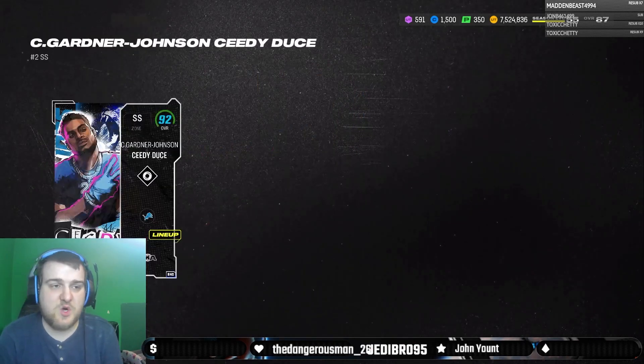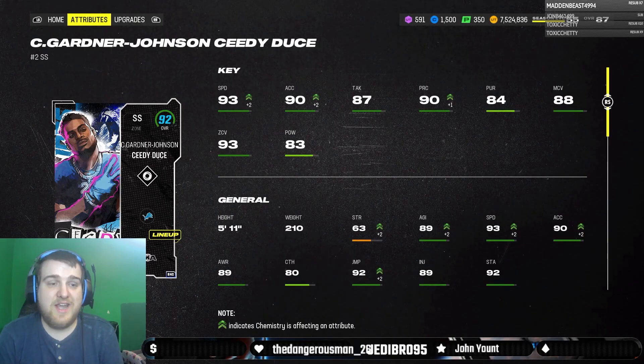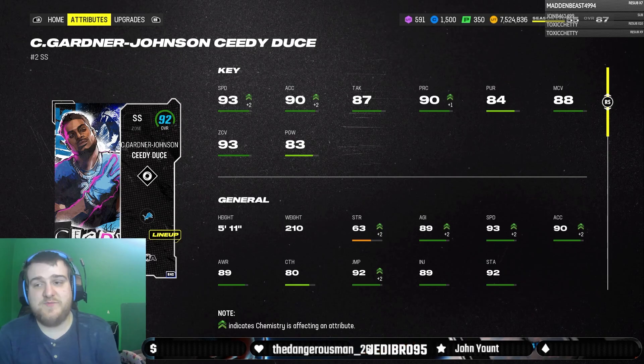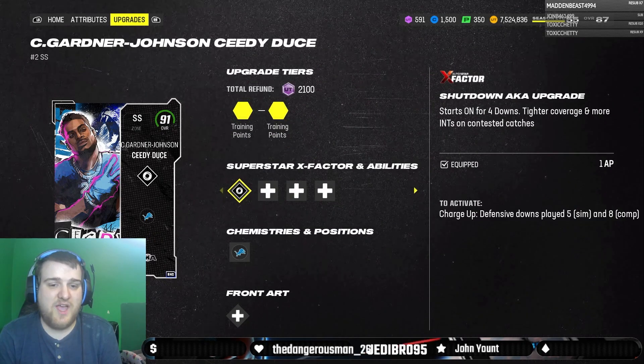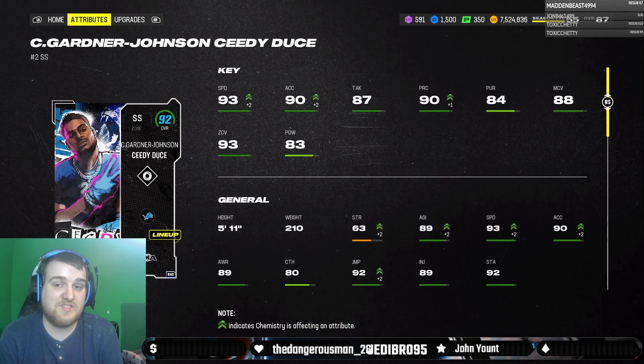Next, we also got CJ Gardner-Johnson. I know he came out on Monday, but I'm getting around to doing the gameplay for him now. CJ Gardner-Johnson: 93 speed, 90 acceleration, 90 play recognition, 88 man, 93 zone. He's okay. He definitely was the worst of the three AKAs that came out — and it's not just me saying that because I'm a Seahawks fan.